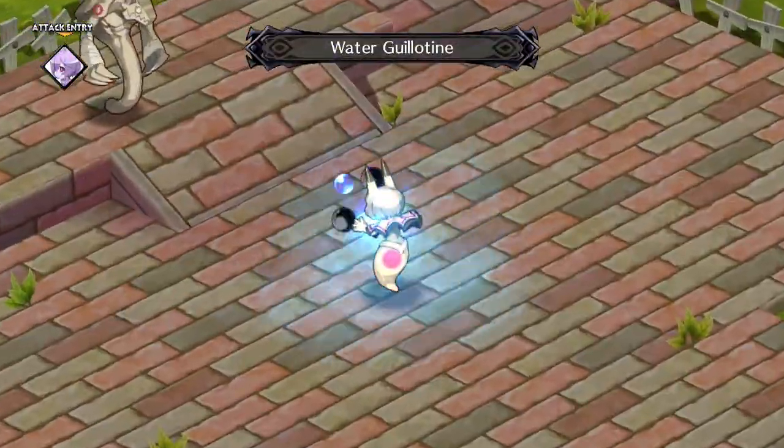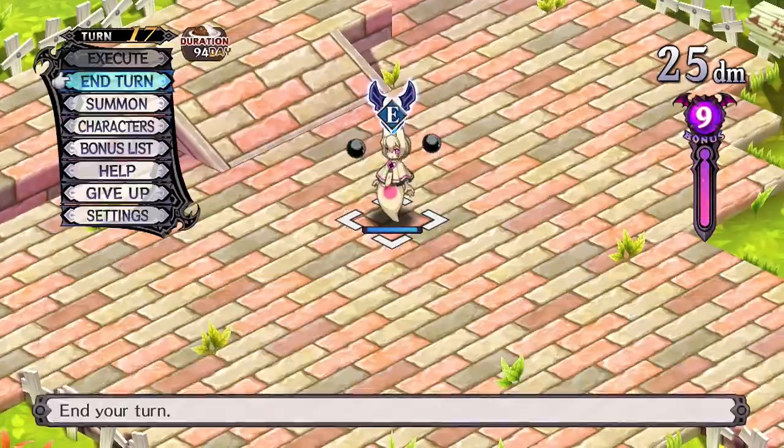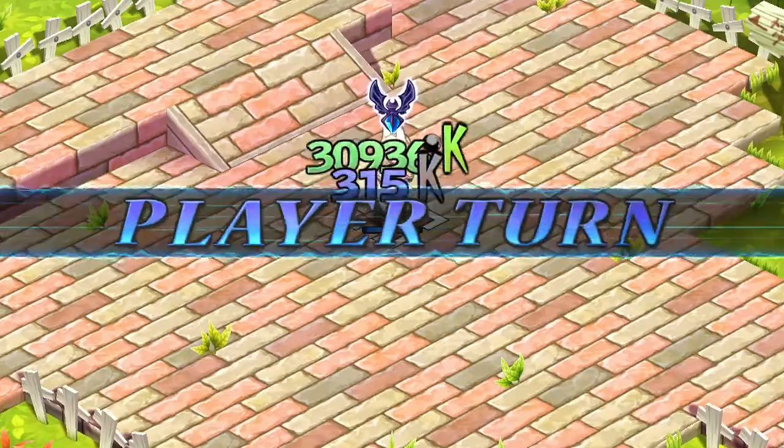Then we have Water Guillotine. A stronger ice skill with a longer range, but it only has the ability to be cast on one target in a straight line from the Angel.